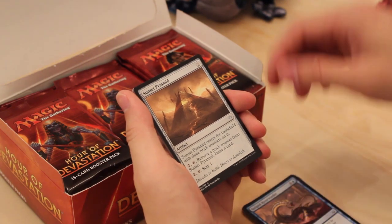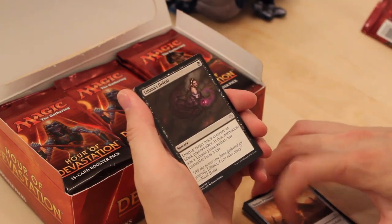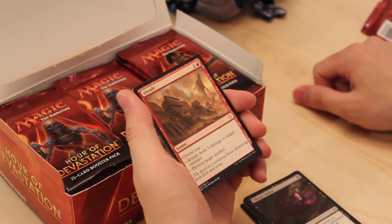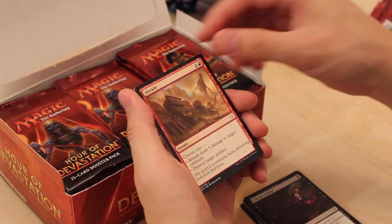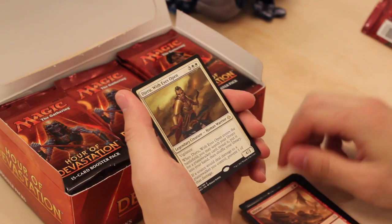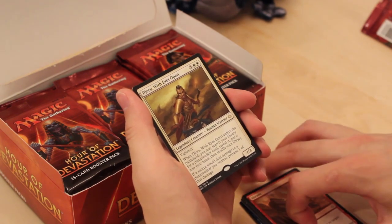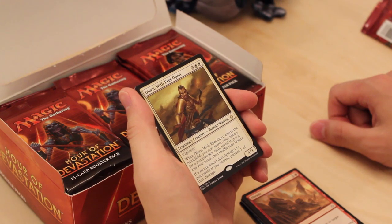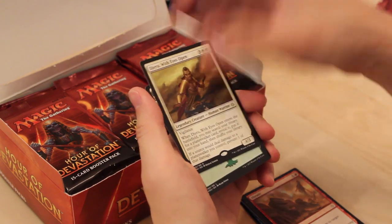First uncommon: Sunset Pyramid. Second uncommon: Liliana's Defeat. Third uncommon: Abrade — one of the best uncommon removal spells in the format. And our first rare is a god — Dejeru with Eyes Open. This card is just not very good, sorry folks. And a Forest.